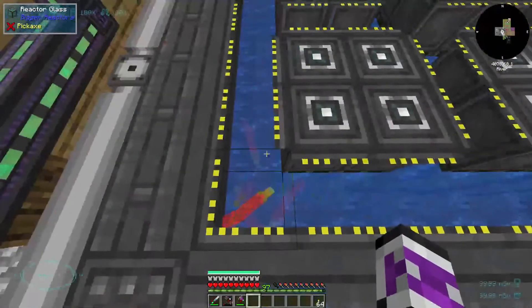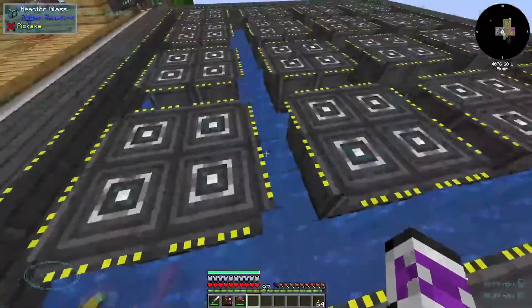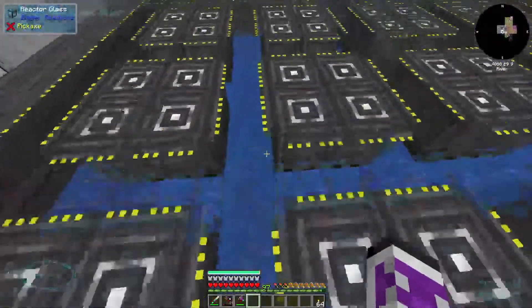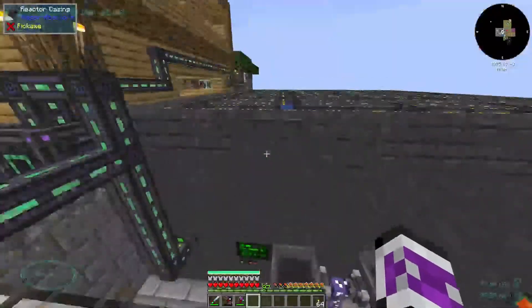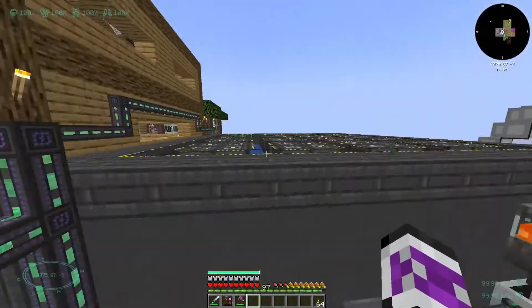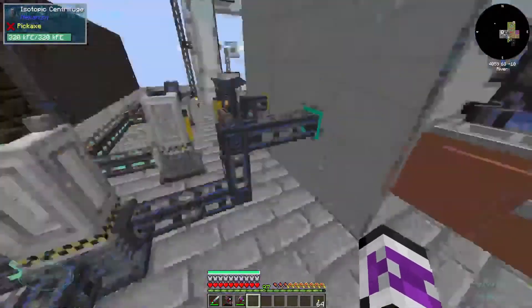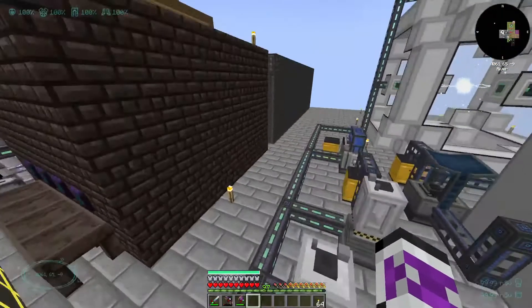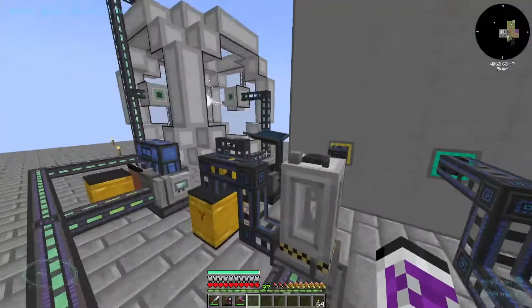Also, it's large enough now that the water is spawning passive mobs, which I just think is really funny — I've got squids and fish living inside my nuclear reactor. And because I'm wasting all of my uranium trying to run the reactor, it's not being spent making fissile fuel. So I don't really have much, and I'm not running the reactor very often.